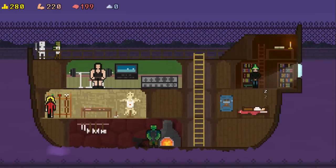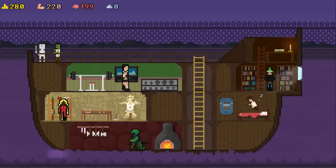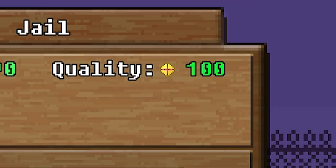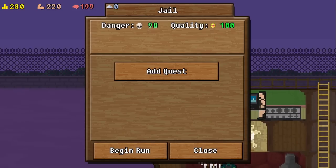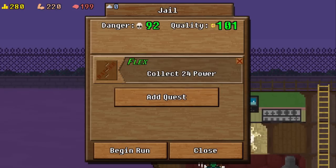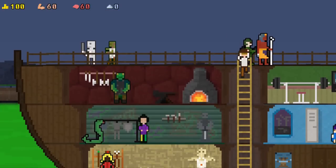You Must Build a Boat has got these things called fancy dungeons. The idea behind them is that I want to make each run feel different somehow, so I do that by modifying the dungeons. Dungeons have two main properties: quality and danger. The higher the quality, the better loot you're going to get, and danger makes monsters hit harder and have more health. Where it gets interesting is that you don't just want to run through dungeons — you want to get a quest, and when you add quests to your dungeon it changes things.